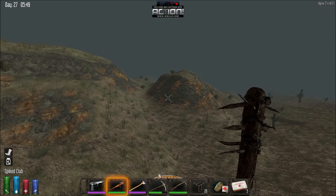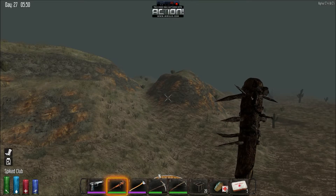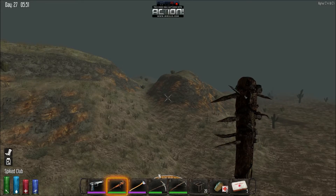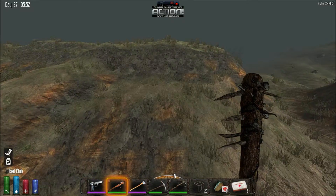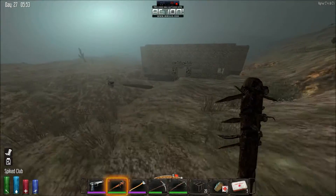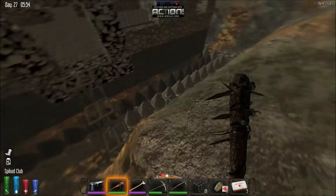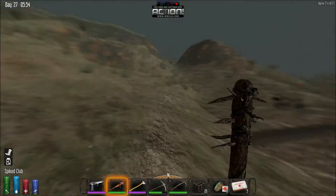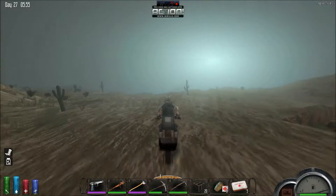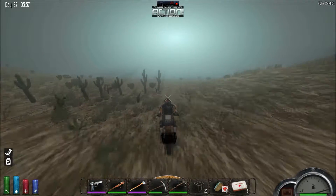Hello folks, Double Tap here and welcome back to my channel. We are now on episode 28 of Seven Days to Die Alpha 12.4. I think today we are going on a loot run because we need it. Let's have a look - we need a load of scrap to finish off all of these little spikes that we put in. Let's get going.